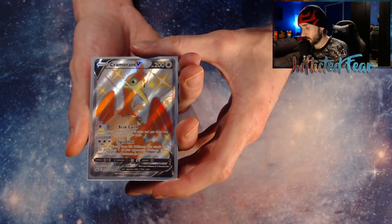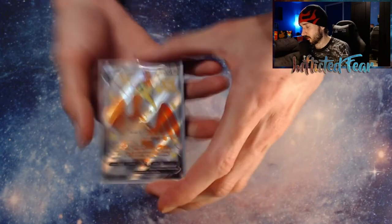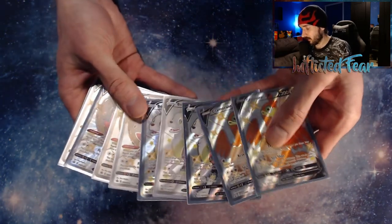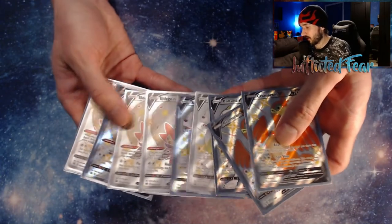Alright, let's go over all the stuff we pulled from the V-Tins. You cannot forget all the Full Art Shinies you get — you at least get one with each V-Tin. So we got a total of 10 here: two Cramorant Vs, three Boltund Vs, and five Edelgoss Vs.